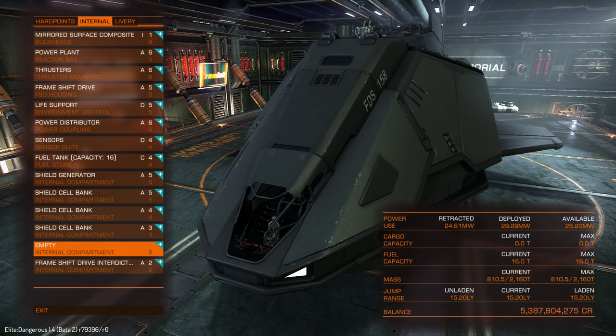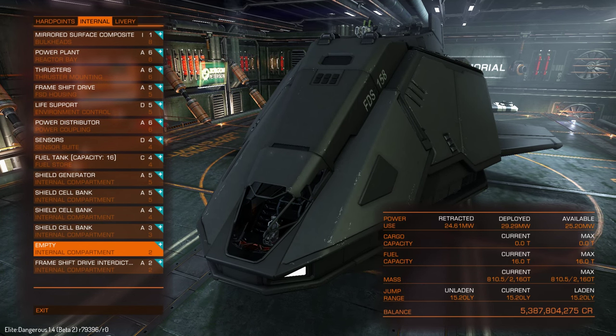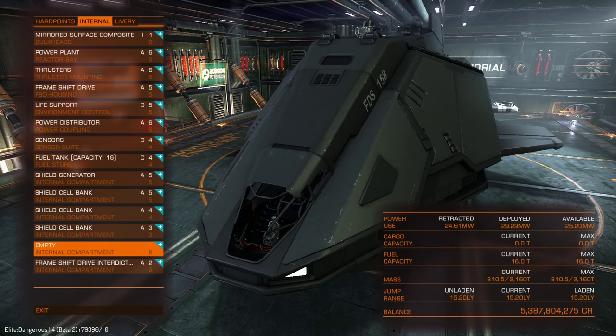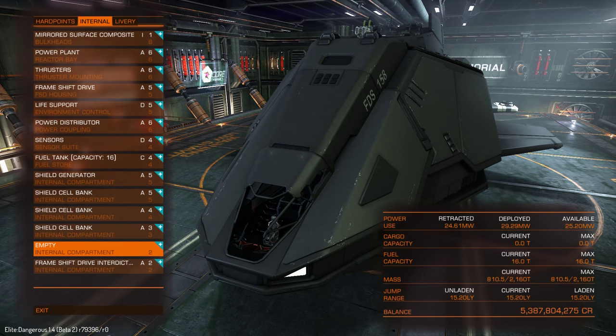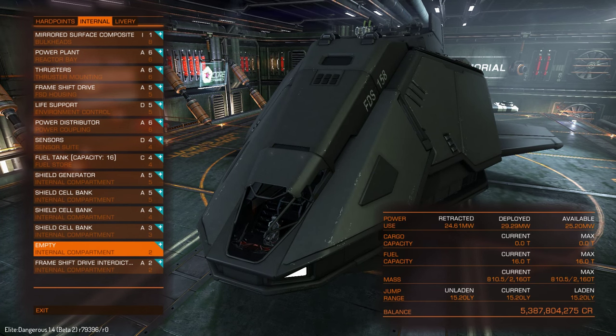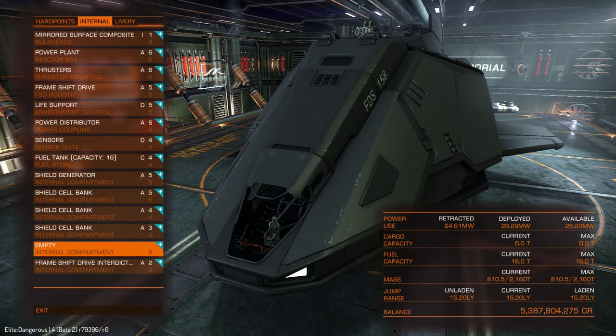If you'd like to use a prismatic shield generator you'll have to compromise more — you'd probably save some utility slots and have similar shields to what I have now. The Federal Assault Ship has way too few internal compartments; you can only have 3 shield cell banks at class 3, 4, and 5. Class 2 shield cell banks are very weak, so with the new power plant destruction rules, hull reinforcements there might be better. Jump range is around 15.2 light years, which is not that bad.